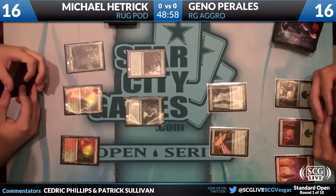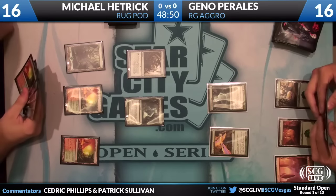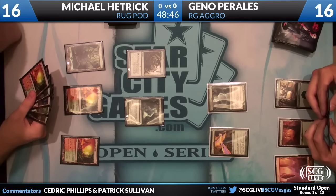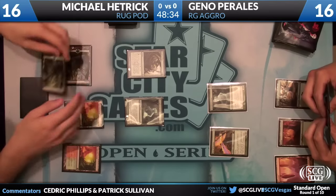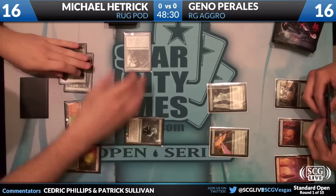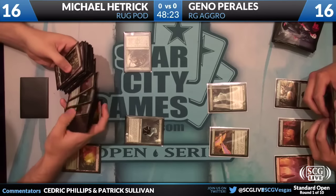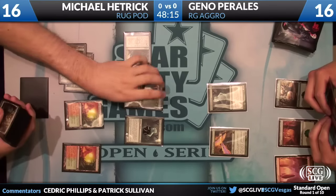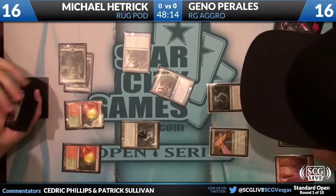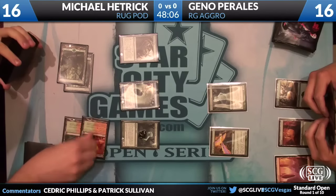Geno doesn't attack — he's probably going to want to trade his Strangleroot Geist for the other one so it doesn't get maximum value. Hetrick's hand is actually quite bad; besides a Thragtusk it's basically just lands. He's probably just going to try to get two activations off the Pod. He pods up — wouldn't be surprised if this was Exarch, tapping Pod and getting a four-drop. And we'll get the Exarch. The fours in his deck are four Huntmaster of the Fells and a Phyrexian Metamorph, so I would assume we're going to see Huntmaster interplay.